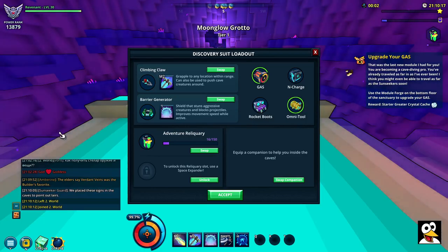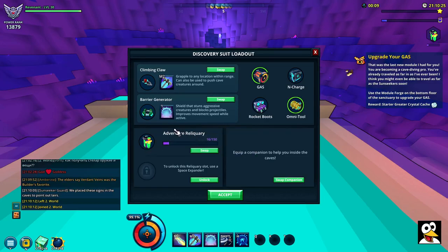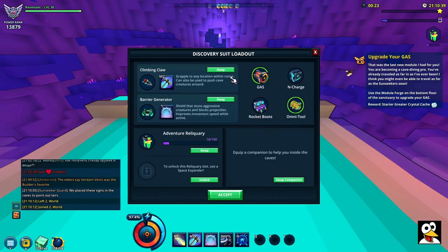When you enter, you basically start in the loadout section and it will pop up for you every time. You can enter the relicules right here, but you can also equip different things. Boots are going to equip themselves automatically when you have crafted them. You can't change these at all — the only thing you can change is your grappling hook into something else, for example. You could use the Thumber or the Path Painter.